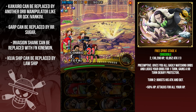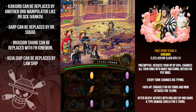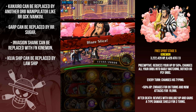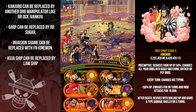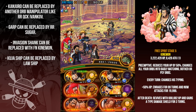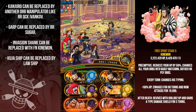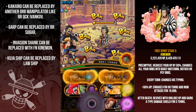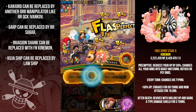Then it's Kinemon himself — he will cut your HP by half, he always does that, and give you random orbs. I got a couple bother orbs; you can just reroll if you get too many bother orbs on bad characters, but here it's fine. I'm going to activate Kanjuro, activate Shanks, and kill him.